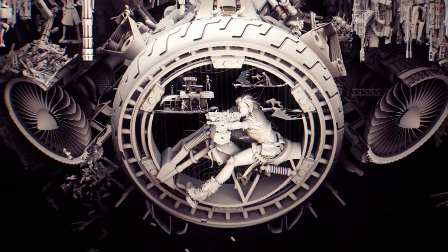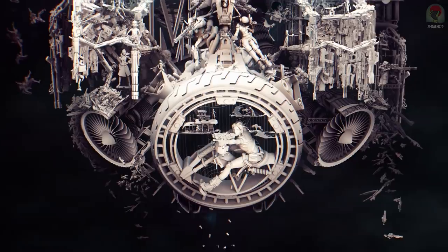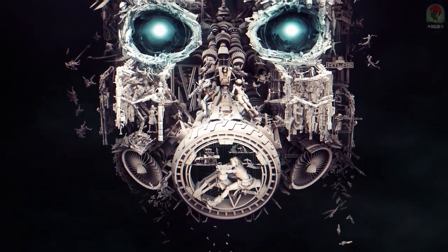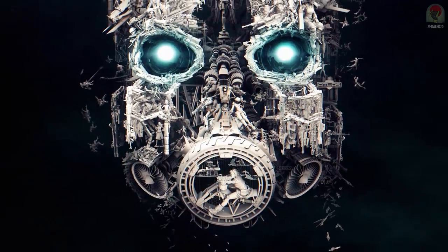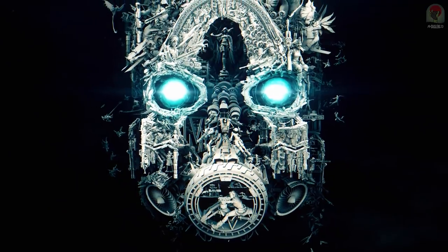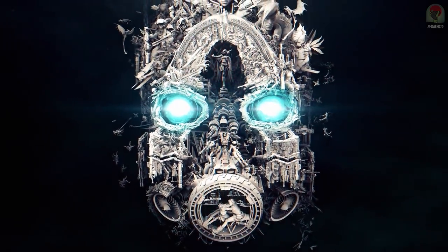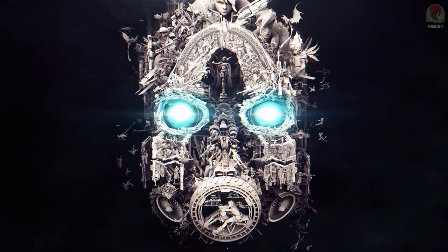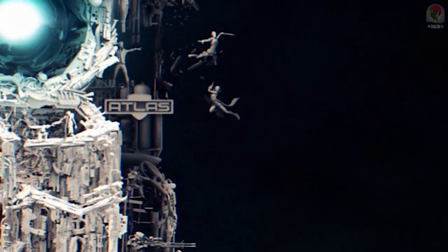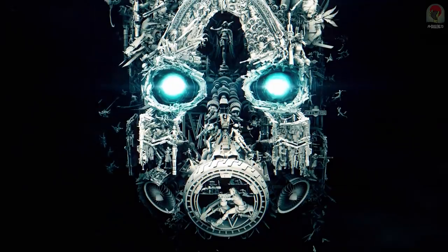Then we have this final shot, which just looks absolutely amazing — it is just littered with Easter eggs and references that I could be sitting here for 10 minutes just looking at this final screen alone. Lilith is prominent between the eyes in this last shot. You can also notice that the guy falling to the far right, who has a sword in his hand, is Zer0. It's also an obvious reference to the Atlas Corp, who are the weapons manufacturing corporation in the Pandora market.